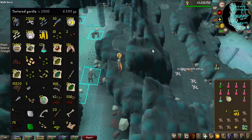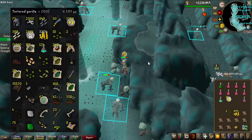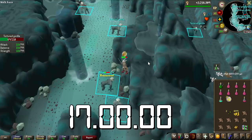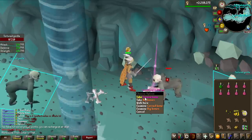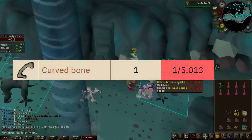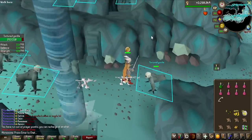I just hit 2,000 KC of Tortured Gorillas and this is all the loot — I've nearly gained 7 million worth of GP from just these creatures, but they have like the worst drop table in the game and I've been here for 17 hours. I thought this would be a quick thing, but seems like it is not. Right after that we got a curved bone — 1 in 5,000 drop rate. Why are we getting all the rare items when I just want the 1 in 1,500 Elite Clue Scroll?